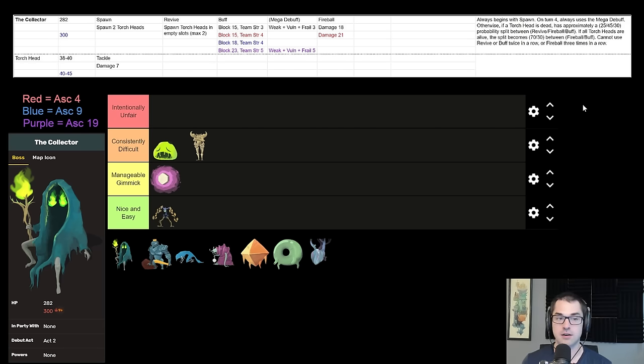Things effective against the Collector are sources of area damage that can harm Collector while also killing the minions. On Ironclad: Immolate, Whirlwind, Thunderclap, Cleave, Combust. On Silent: Noxious Fumes, Crippling Cloud, Dagger Spray. Corpse Explosion works particularly well — you can use it on one of the minions to kill the other minion and hurt the Collector. On Defect, Electrodynamics is very effective, as are orbs in general. Watcher likes a little bit of area damage — Consecrates can be good, though Conclude is a little difficult because of the debuffs. Specimen can help on Silent too.